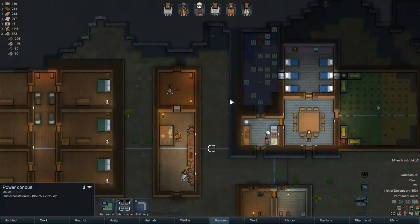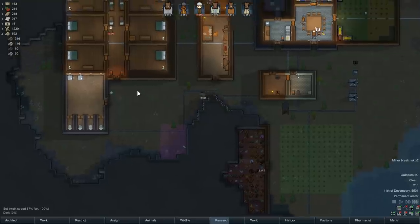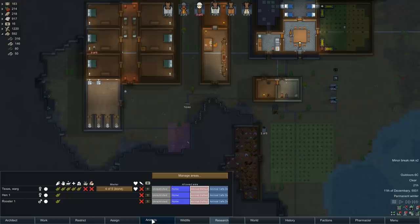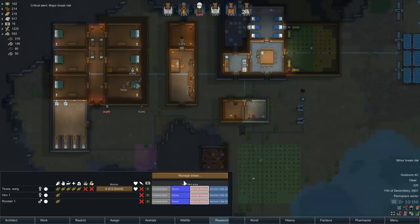Oh hey, there's a chicken egg — I just noticed it. So what I'm going to do is keep just the two chickens around and try to keep the chicken population down. They'll produce a little bit of eggs, and when they breed we'll have a little bit of chicken meat. But other than that, we'll keep the population small.